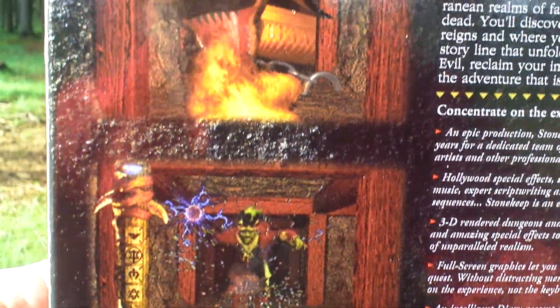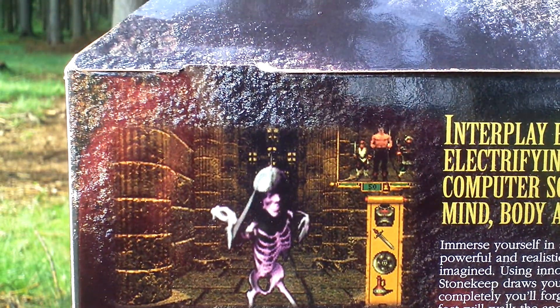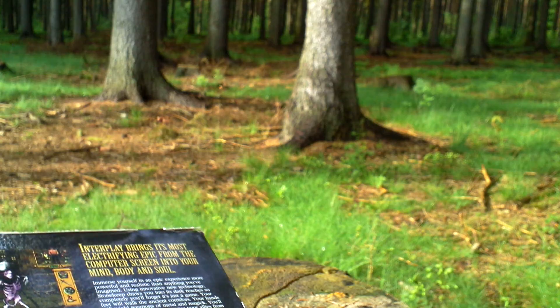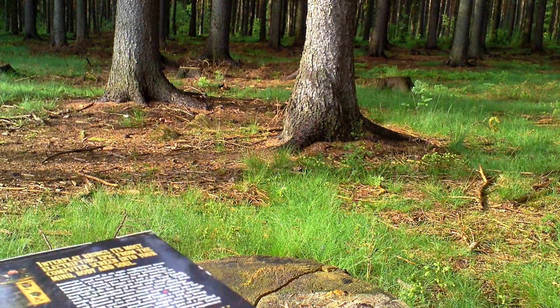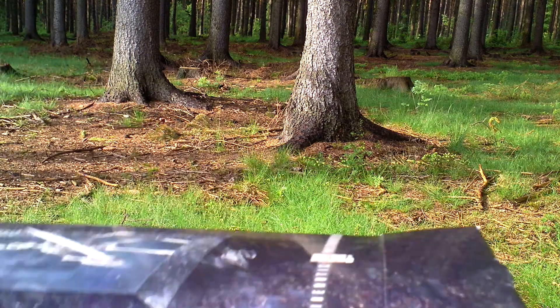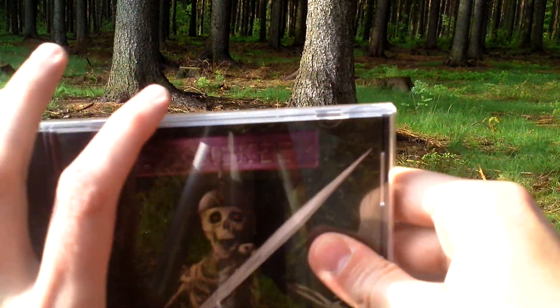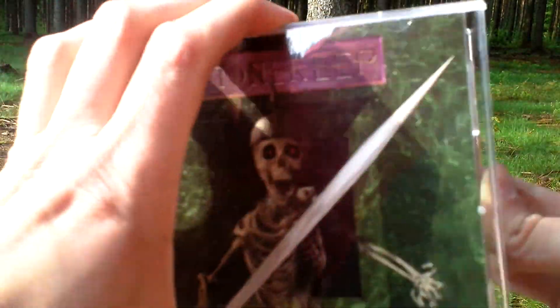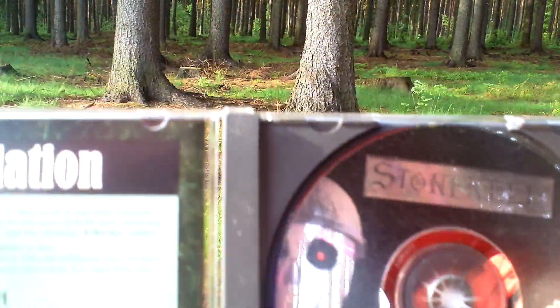Here are some pictures from the game. Now let's open the game box and see what is inside. There is of course the game itself — it comes on a CD. Here it is, this is the disc.